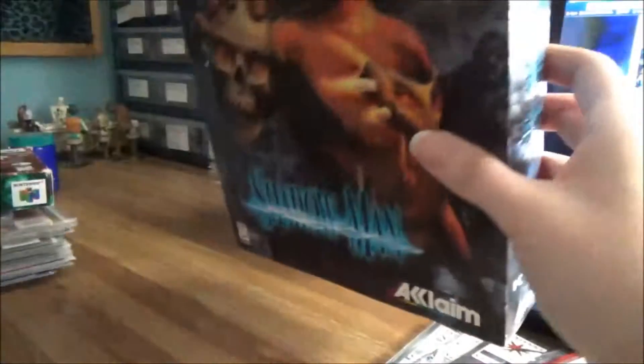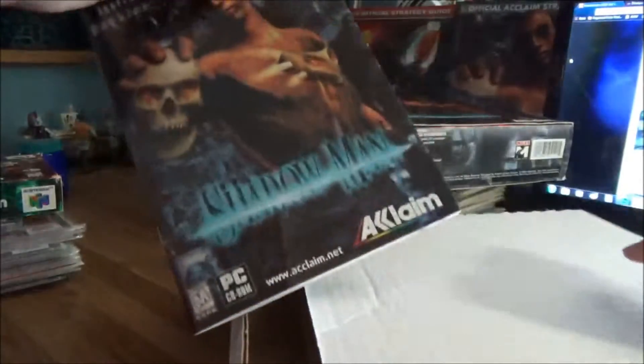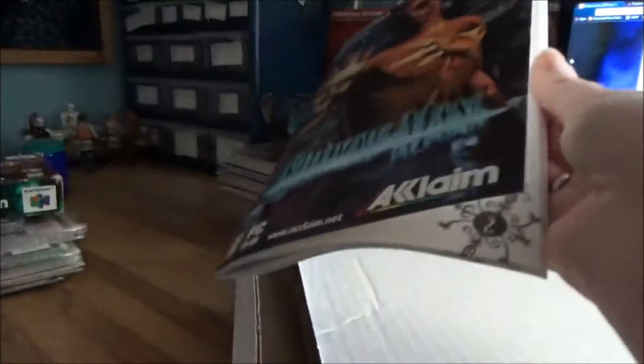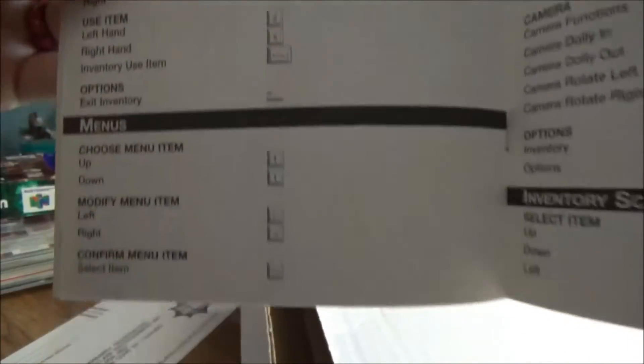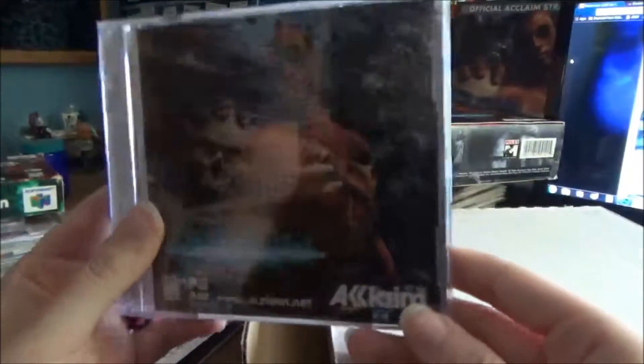Another cool reason I don't know why it was only $25 is because usually I couldn't find this one any cheaper than like $80 or something insane. It's got the manual — every manual has got different controls for the different platforms. And I assume the map is in this sealed portion — that's what's cool about it, it's still sealed.